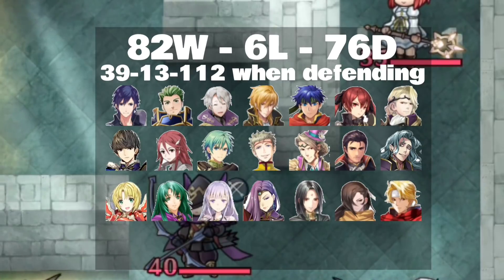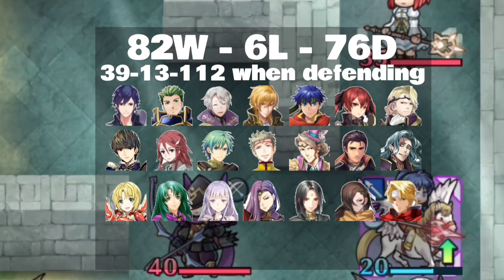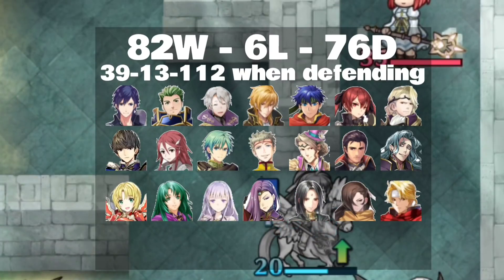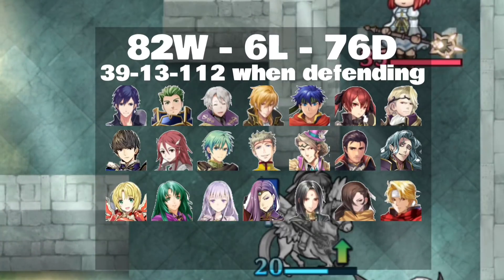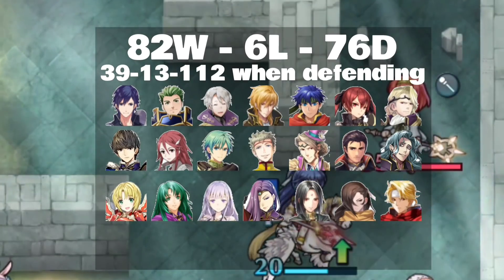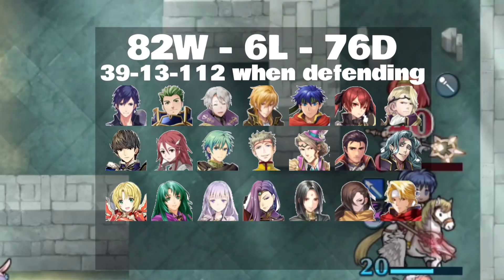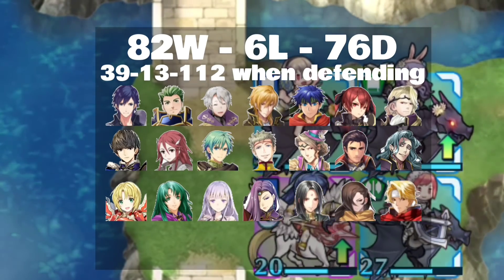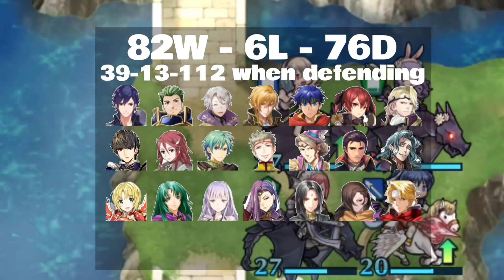Her matchup numbers are 82, 6, and 76 — this is great. On defense she goes 39, 13, and 12. There's a lot of nice results here. She's going through a lot of the thicker red heroes and a lot of the tougher blue heroes. There's not really that many archers threatening her in PvP. She's going to run up, one-hit something, then run away and take a hit while she retreats, letting somebody teleport in to reposition or do some other shenanigans.